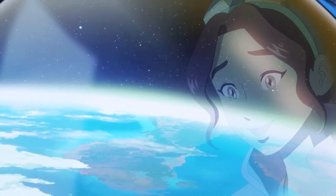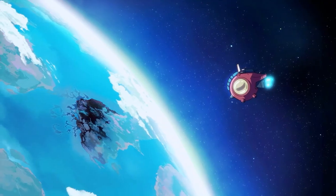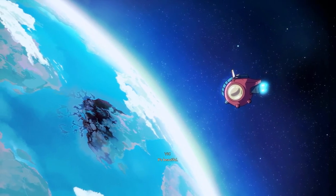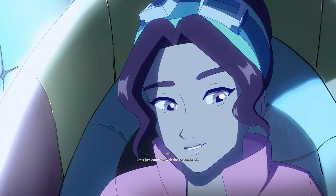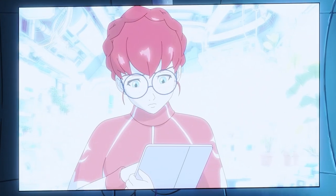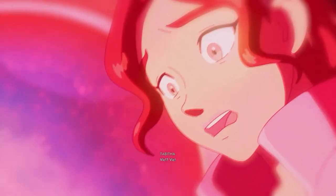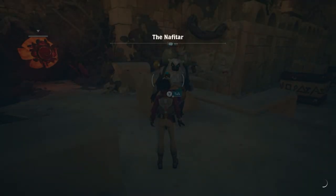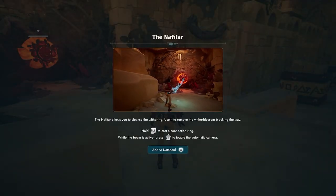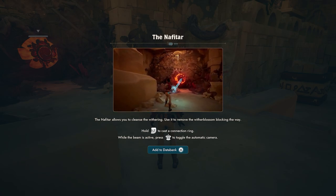What is Creatures of Ava? Simply put, you're playing as an explorer named Vick who is trying to help stop an infection called the Withering. It's causing problems on this planet, infecting the animals. Your job is to help the creatures and the people of this planet. There's a funny comedic standoff where they mispronounce your name, calling you 'Strong Legs,' and it gets worse as you progress. You gain abilities and a staff.